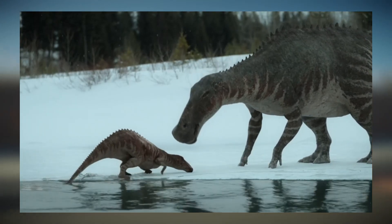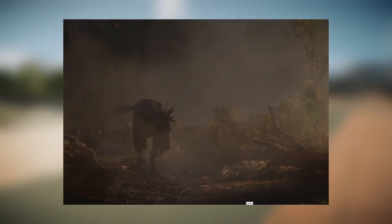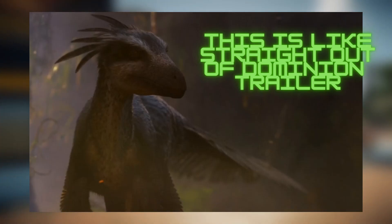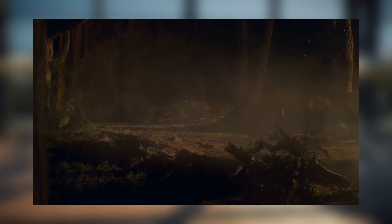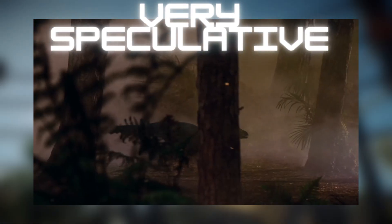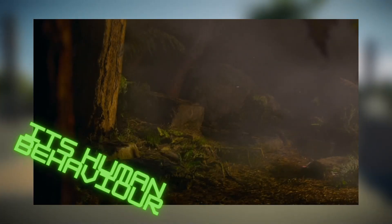I want to focus on two particular scenes. The first is this forest fire with these Troodontids. I love how the Troodontids look with these very distinctive head feathers. The whole scene is quite cinematic with the fire all around and the Troodontids moving through it. However, the scene suggests that this Troodontid is intelligent enough to pick up a burning stick from the forest fire and move it to start a fire elsewhere in order to get prey to come out for it to hunt. I feel that's seriously speculative and borderline unrealistic behaviour.